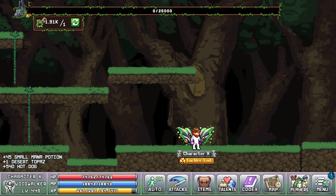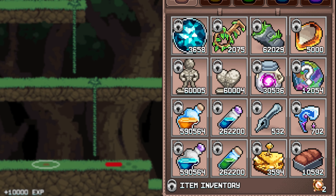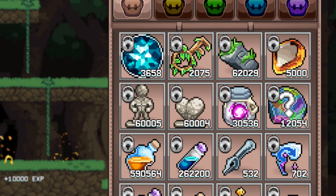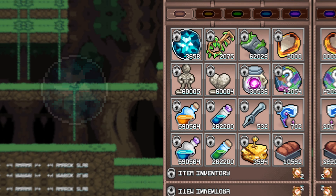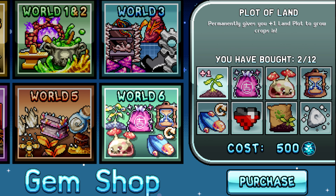But enough of that. Here's all the loot I got from the grind. It was really easy to track the kills, since Amorok will always drop a desert topaz, and as you can see, here they are. I ended up with a bit over 3,600 gems, which really came in handy with all the new gem shop upgrades that were added for the new world. It wasn't enough to buy every upgrade that I wanted, but it's a good start, so I'm happy.